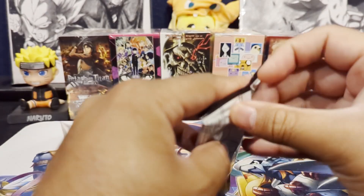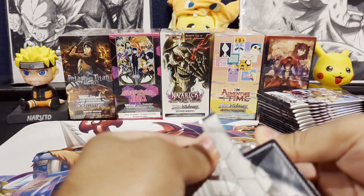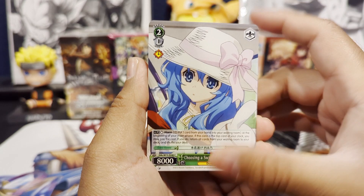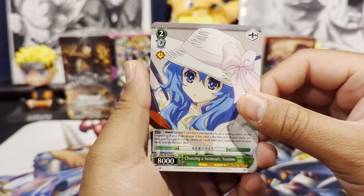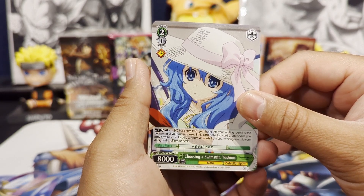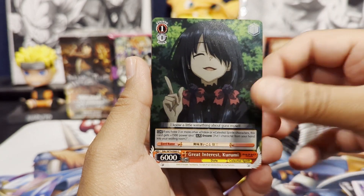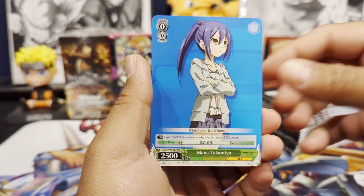Hope you guys are having a great Friday. Hopefully you have some exciting plans for the weekend — if you plan to go out, be sure to be safe. It's been a while since we've opened any Weiss Schwartz, so we're looking to see if we can pull any of those signed or stamped cards. And we have a Choosing a Swimsuit Yoshino.